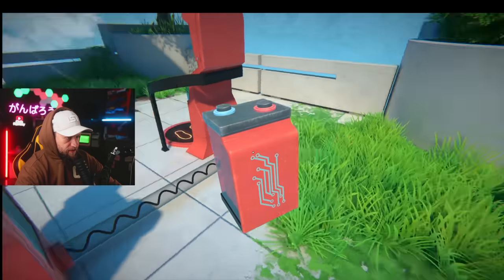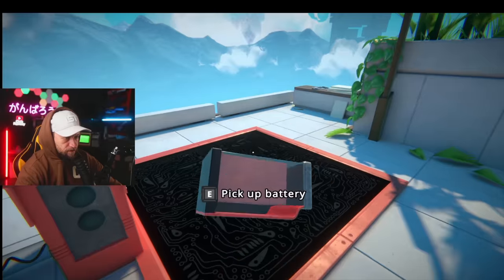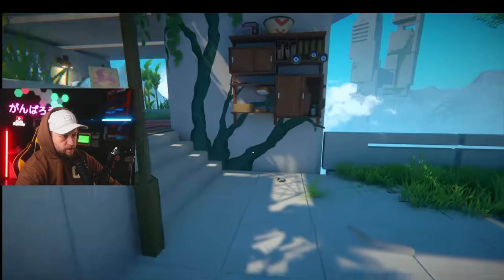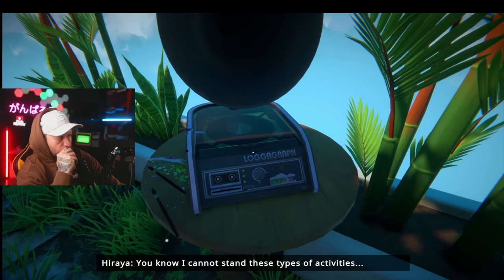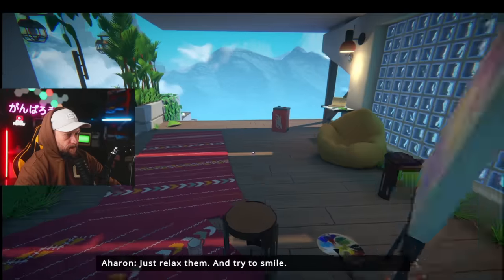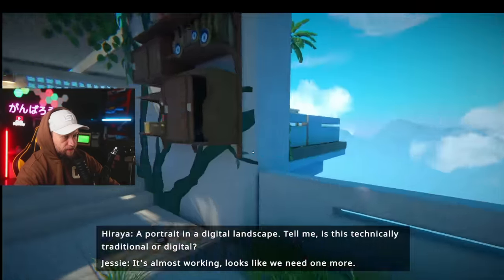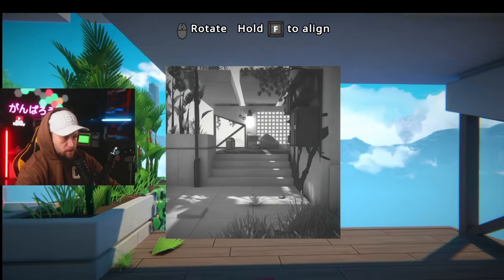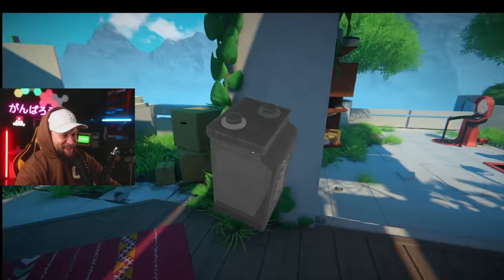It needs to be powered. Well I have a battery here — what do I do with it? Let's walk around and see what we can find. Another battery! It looks like we need one more additional. Enough questions — stop moving, smile. Man, this is so wild. This is kind of mind-bending. That one's upside down.